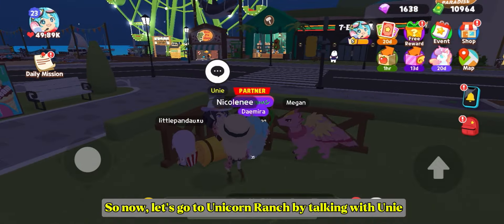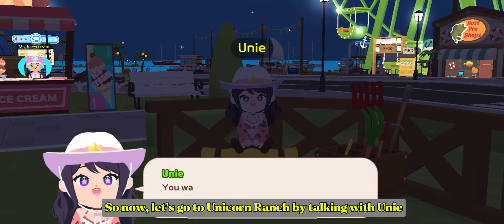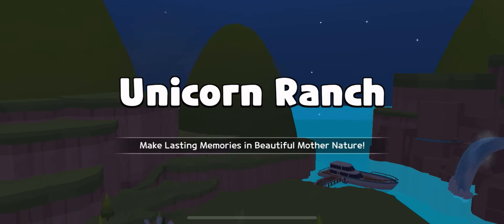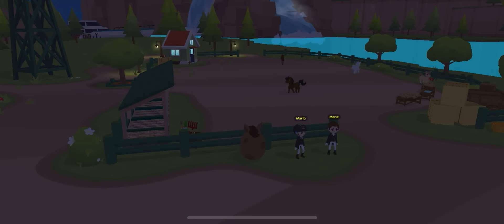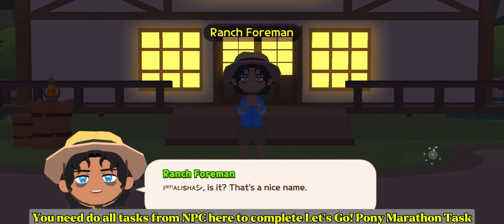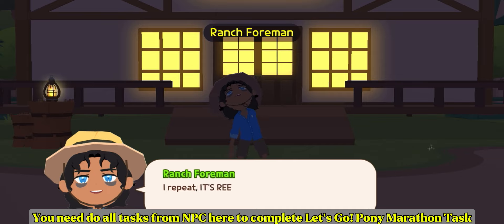So now, let's go to Unicorn Ranch by talking with Uni. You need to do all tasks from the NPC here to complete.